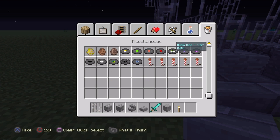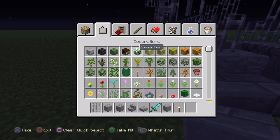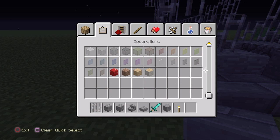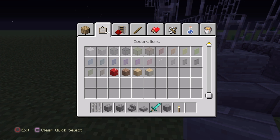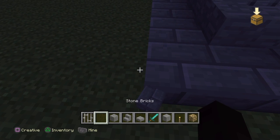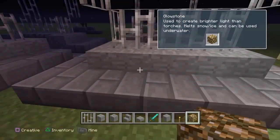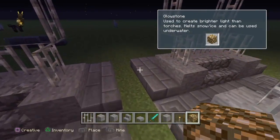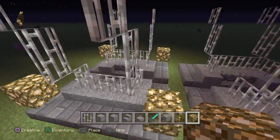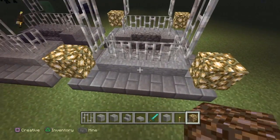You can use a torch, or I prefer glowstone — but it's kind of hard to find in survival. You do have to find glowstone dust, which is in the Nether. So if you don't have the Nether yet, just put a torch and it will light up the area just like that.